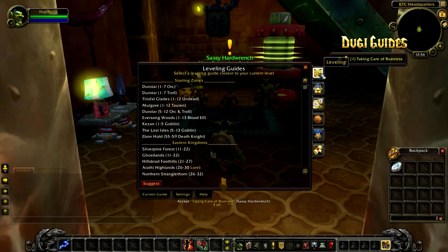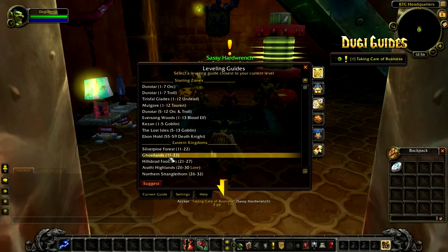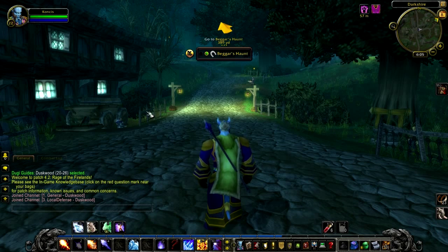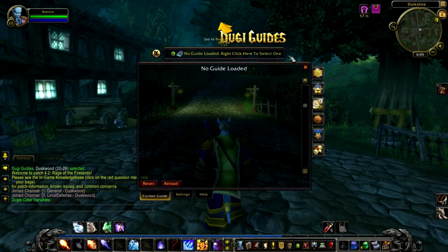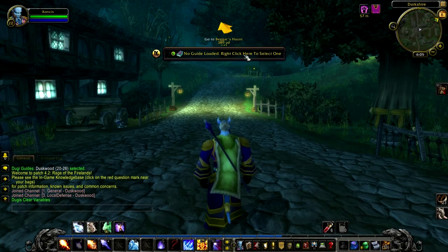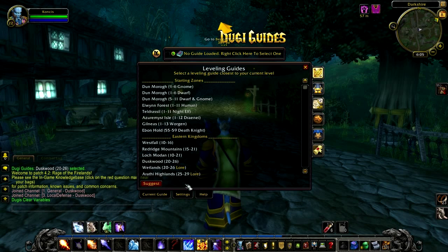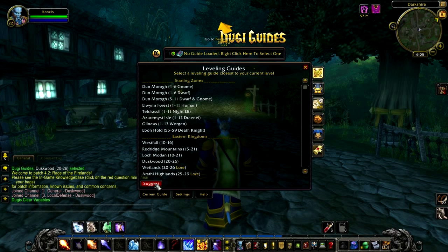Doogie Guides should automatically select the best guide for you as soon as you log in. For this example, the add-on has selected the Golden Zone for this character. If you load a higher level character it should also select the best guide for your level. If for some reason the guide is not selected when you log in, it should say 'No guides loaded.' Simply right-click on the status frame, select the leveling tab, click the suggest button, and that's it.